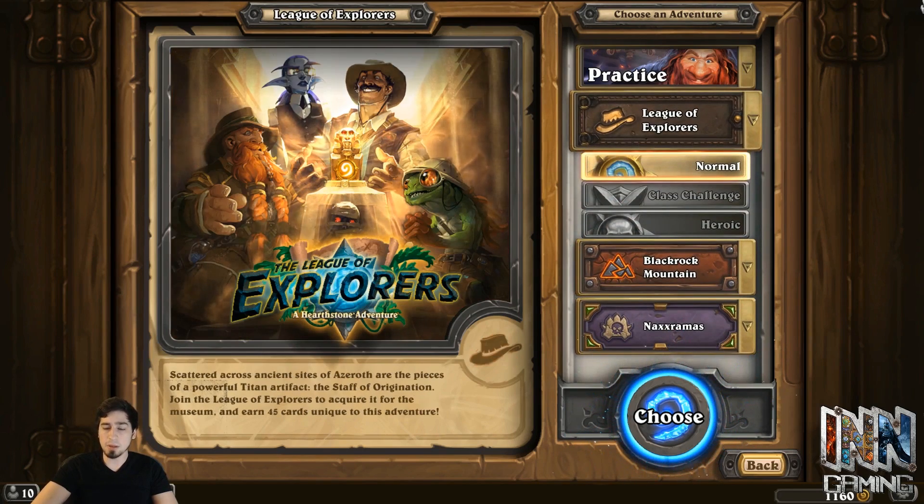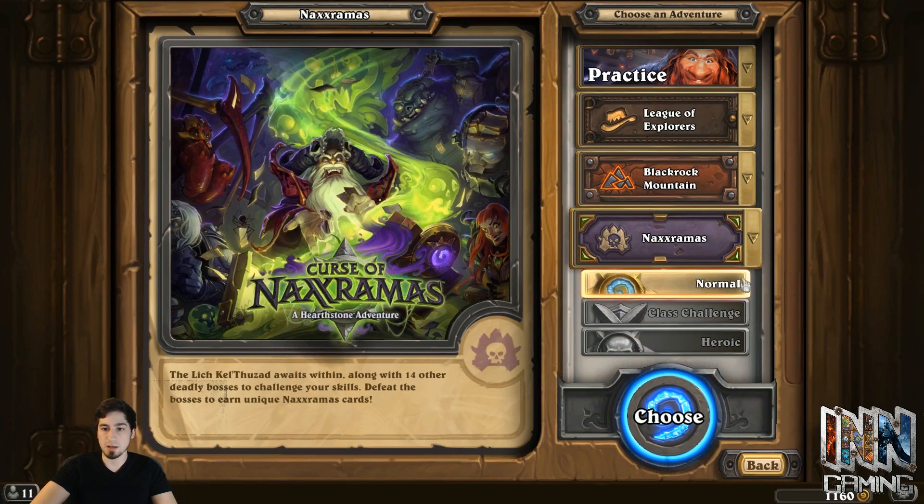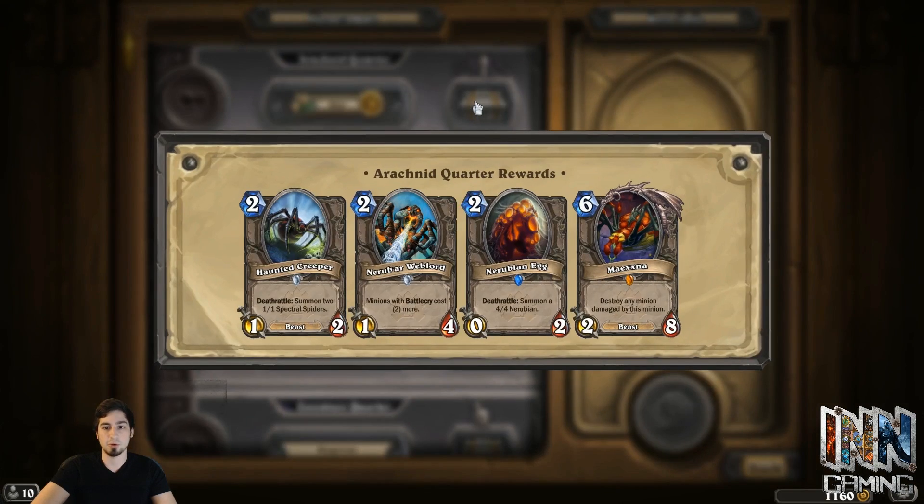I'm going to break it down. I'm going to go through each adventure mode, lay out which cards are kind of cards you want to aim for, why they're good, and then go into which particular wings may be best for you. Again, just my opinion. This is my free-to-play account, and I'm on here just so I can see the rewards after all — on my main account you can't see what comes in each wing anymore.